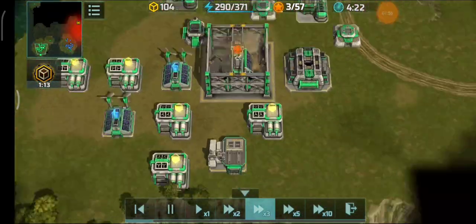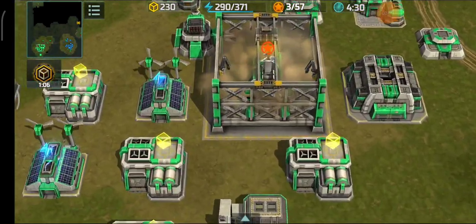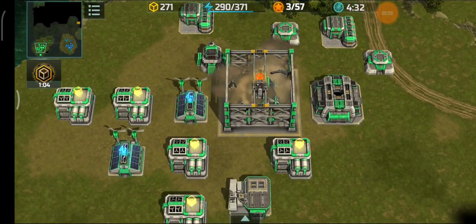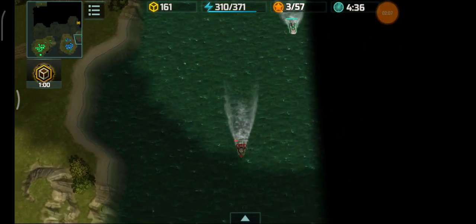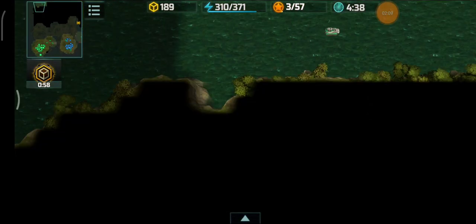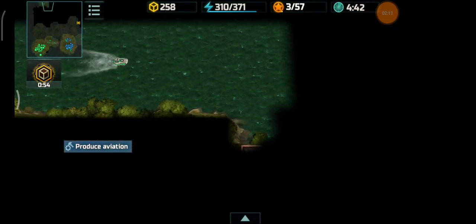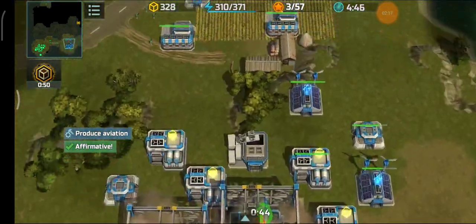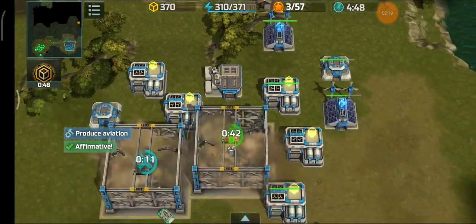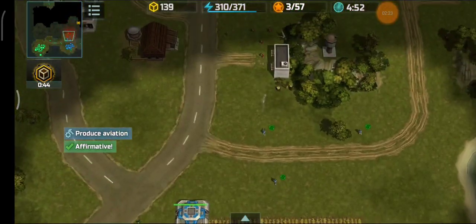Pitbull has one rocket tower, two bunkers, and is now going HQ3. He managed to gather a decent amount of containers on his end. On my side I also gathered a decent amount, and I've got three bunkers here plus one bunker to help with defense. I'm starting to somehow stabilize my base.